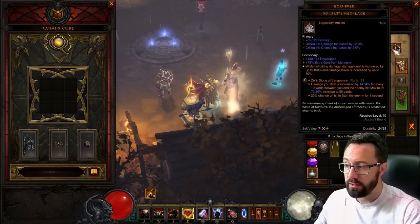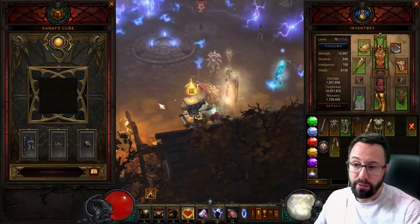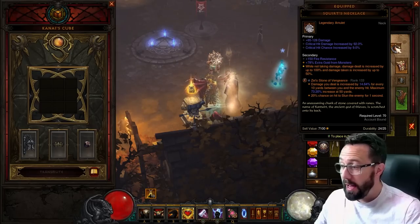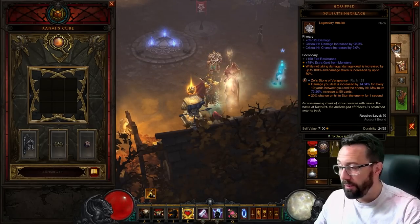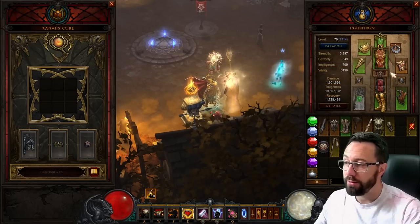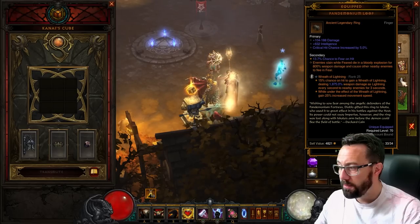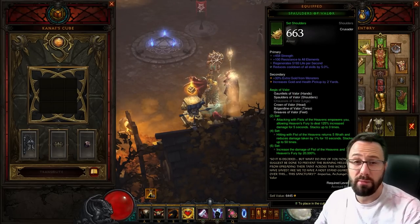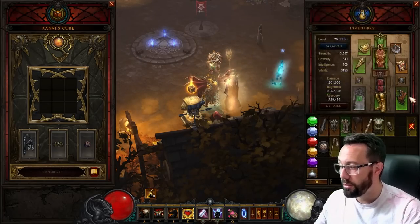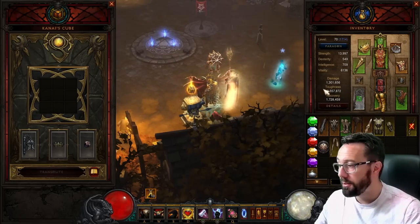We do have Squirt's - not up all the time, but you can get shield pylons and it will be up. We take it just for the damage. Then Simplicity's Strength - the further away we are the more damage we do, which I think also helps with the automatic Fist of Heavens casting. We've got 1700 paragon but on this spec we don't have a single augment - this is a brand new crusader made only a few hours ago. Non-ancient pieces pretty much everywhere except the sanctified item, of course.